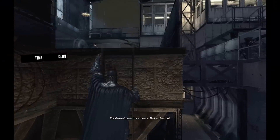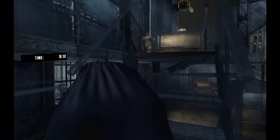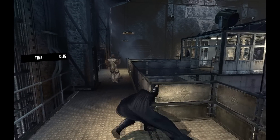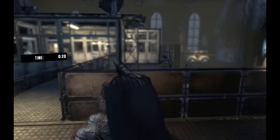What we've got to do is knock a henchman off a ledge using the line launcher, knock out three guys with a triple Batarang throw, and then we've also got to... Tell you what, let's take this guy out.